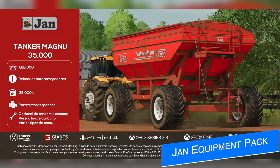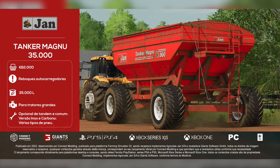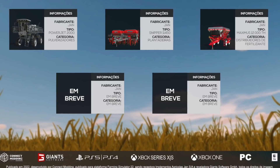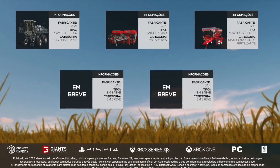Connect Modding shows what appears to be the last piece of equipment coming with the JAM pack this Saturday on ModHub for all platforms — the Taker Magnu 35,000. Keep in mind this is all translated from Portuguese. It will cost $82,000, can be found in the self-loading trailers category, has a 35,000-liter capacity, and is recommended to be used with a large tractor. There are tandem and common versions, stainless and carbon versions, and various tire types. About two weeks ago Connect Modding showed three pieces; since then a new corn head and this trailer have been revealed, bringing the total to five mods in the pack.